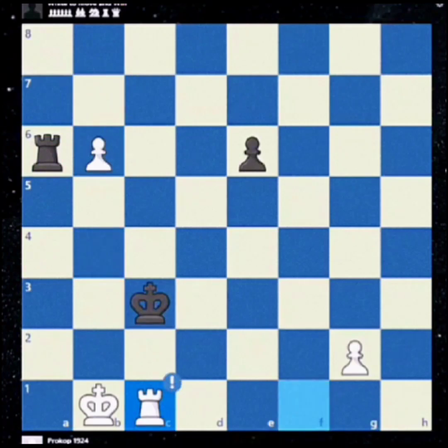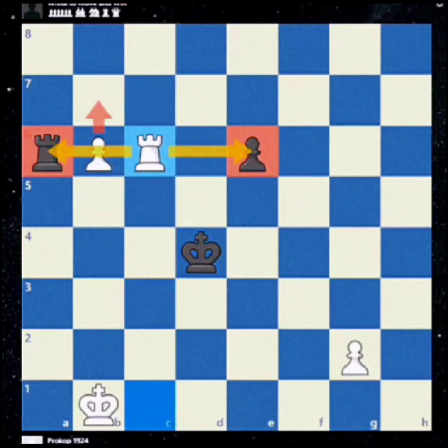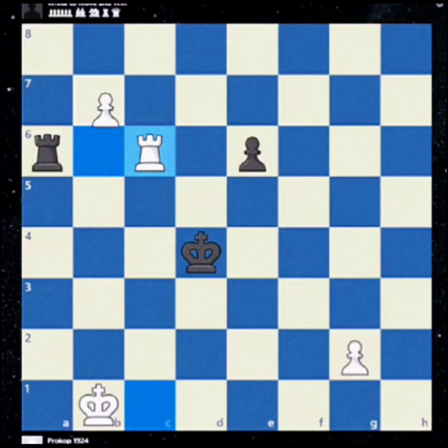The best move for black is king d4 — now they are really trying to take our pawn. So what move can we do here? We need to make a multi-purpose move: rook c6, protecting the pawn, attacking their pawn, and preparing b7, sacrificing the rook and promoting.